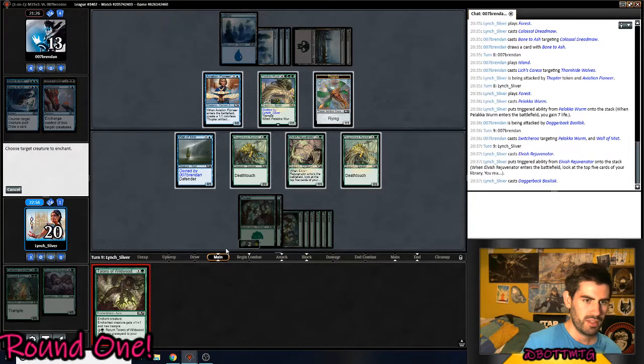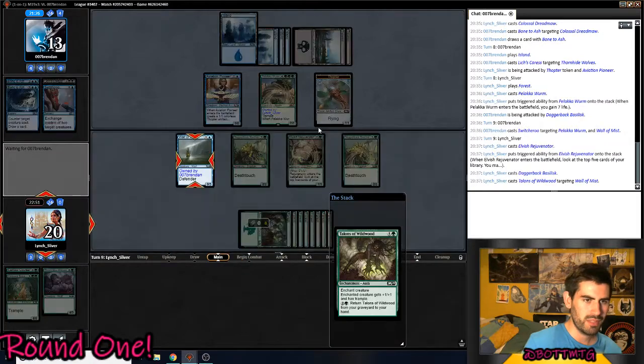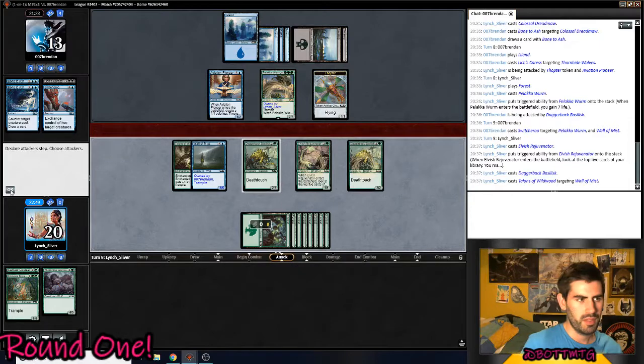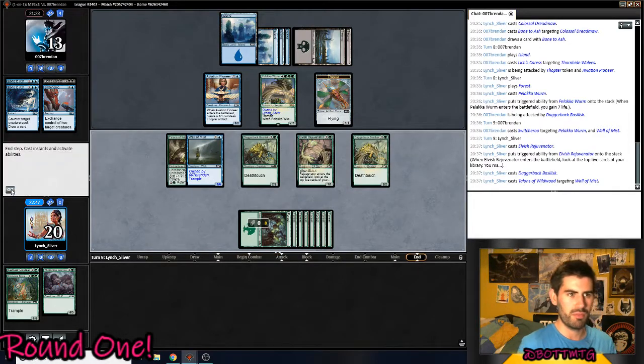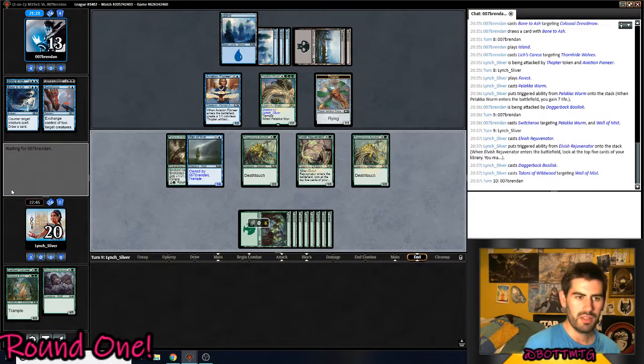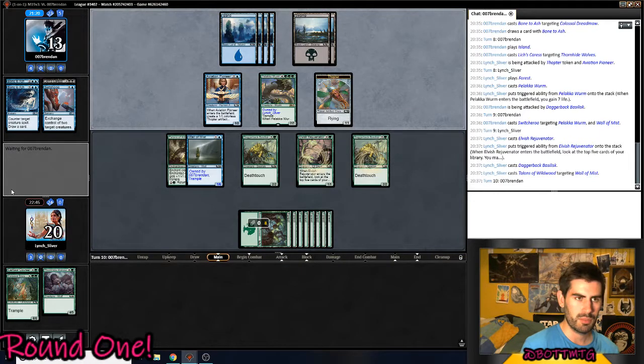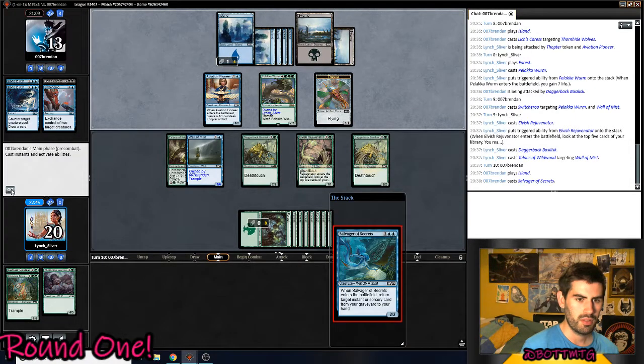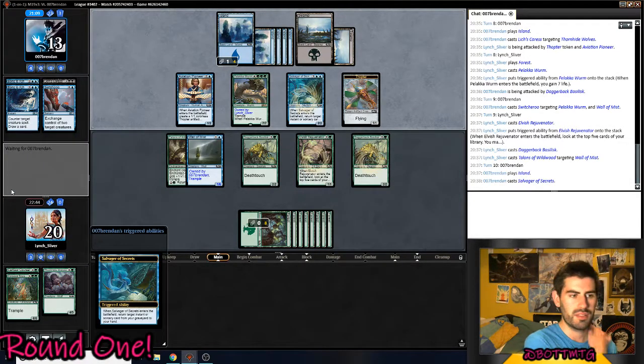I guess I'll put this on this wall here. Maybe this is better, actually — damn it, that's better. I'm not going to attack because I don't want to take seven needlessly when he bens as my other Daggerback Basilisk, or something of that nature. He's definitely out-card-advantaging us because we have basically nothing left. This is looking real bad.